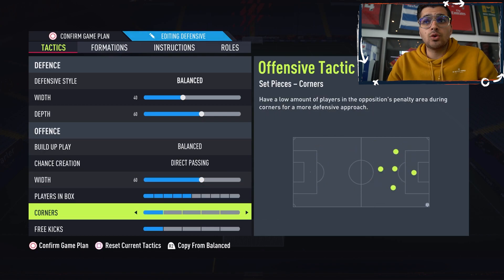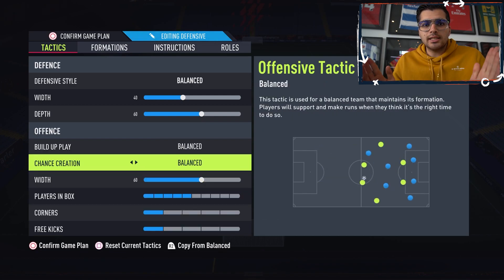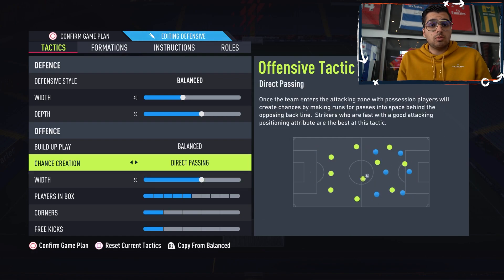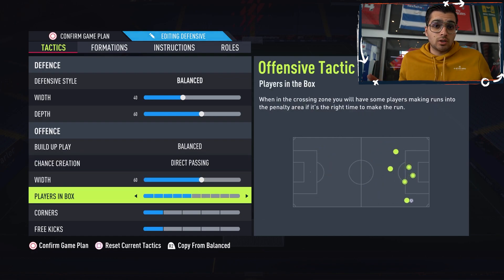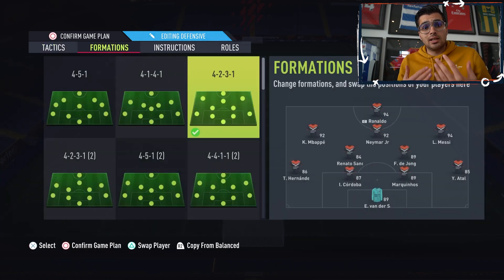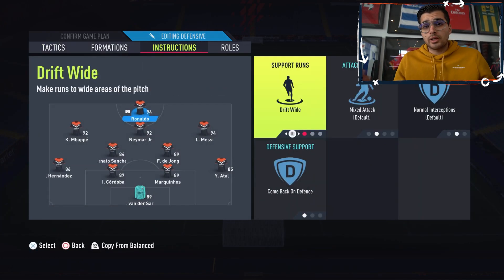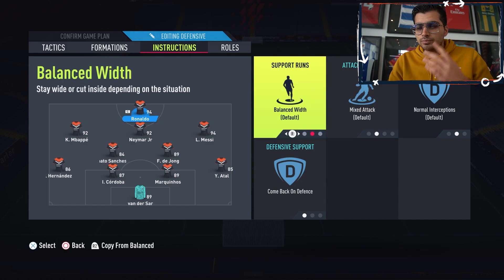Players in box is just on five, corners and free kicks on one. Why? Because Levy likes to have his defense as balanced as possible. The 4-2-3-1 is a wide formation, and you want to keep your defense as tight as possible — Levy feels less vulnerable when someone goes down the wing than down the center. He doesn't want his defense too low in the box but also not too high, which is why he chooses depth 60. He also spams the offside trap a lot, so it doesn't really affect him that much.